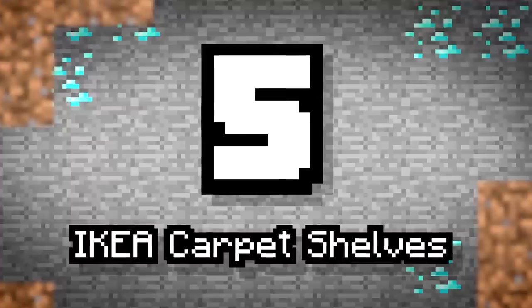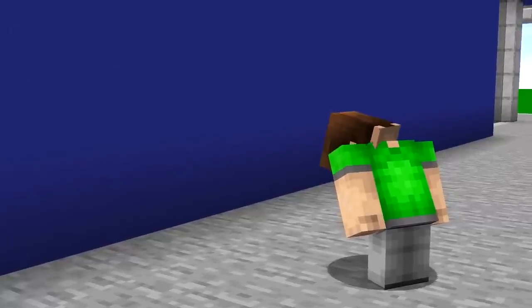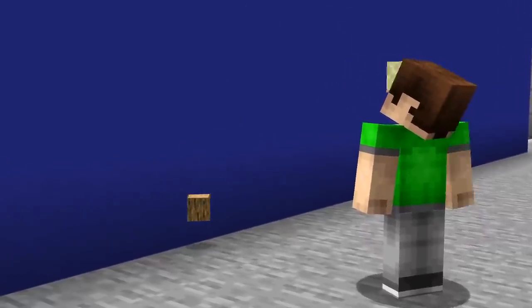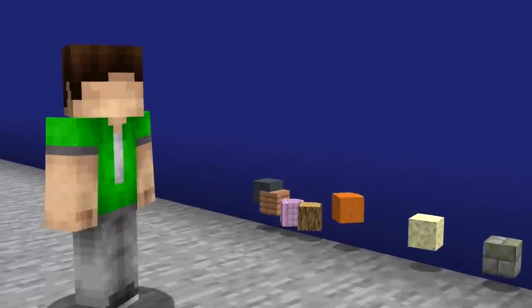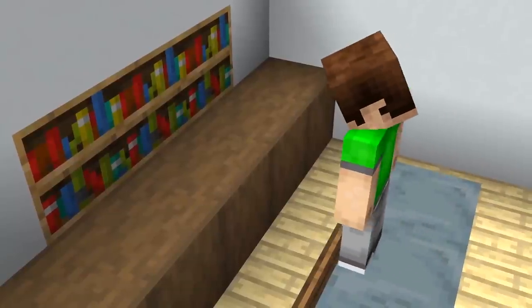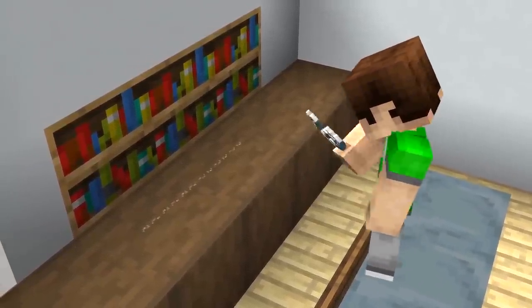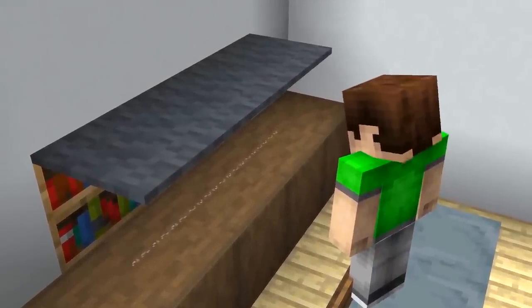Number 5: Ikea Carpet Shelves. Can't keep your items up? Never fear. Ikea have all the shelving units you could ever need. Something thin? Colorful? Carpets can't usually be placed, but by using string, which is almost invisible, you can place them down and make them look like thin shelves.